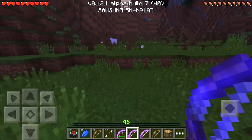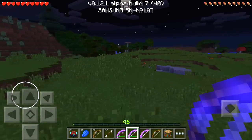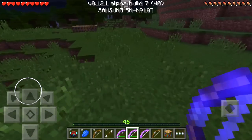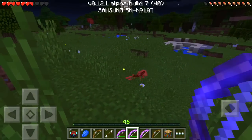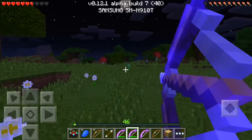Number two is the Power spell — this is so awesome. It basically increases arrow damage by 25%, rounded up to the nearest half heart. Arrow entities have an NBT tag 'damage', which for an unenchanted bow is two, and increments by five points.